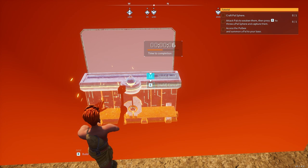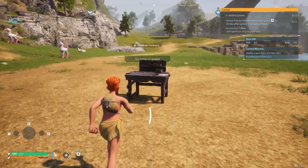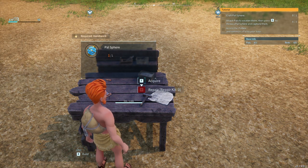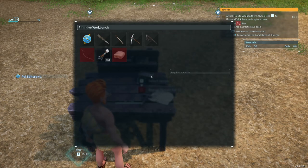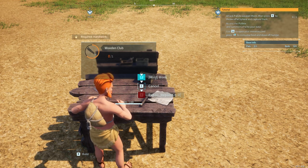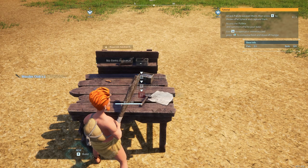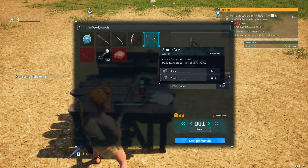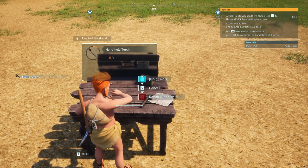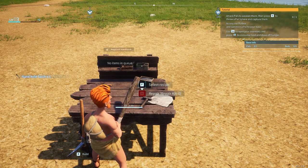After that we're gonna craft the PAL sphere and then get to work collecting some PALs. Let's go ahead and create our first PAL sphere. You have to acquire it after you make it every time. We're going to need a club that we can knock out a lamb - I don't want to use a bow and arrow, just a club. We're also going to invest in a pickaxe, and we're gonna make an axe. I'll also make a torch just in case it gets dark, because we're gonna go PAL hunting now. It gets nighttime quick, especially when you run yourself down this far.